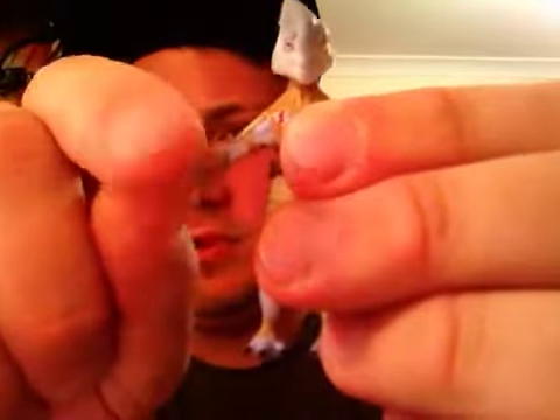Articulation: like I said he has a ball jointed head, he has ball hinge shoulders, and swivel forearms slash wrists, and swivel waist and swivel legs. So you can have him sitting down - a little portly little fella.